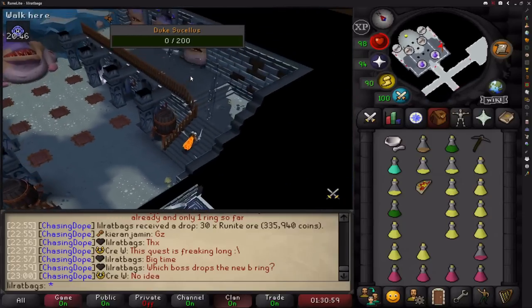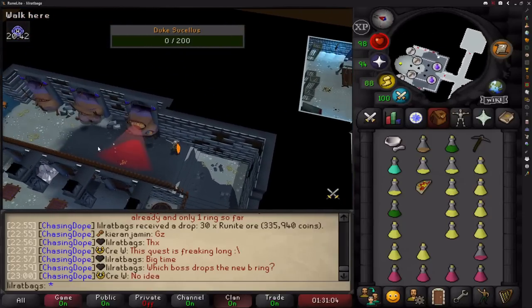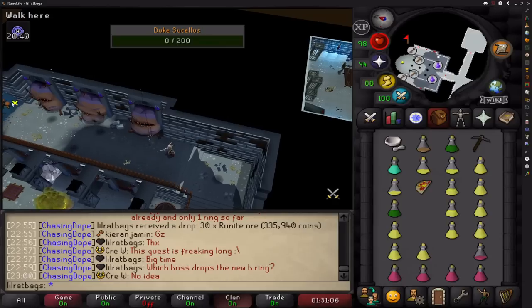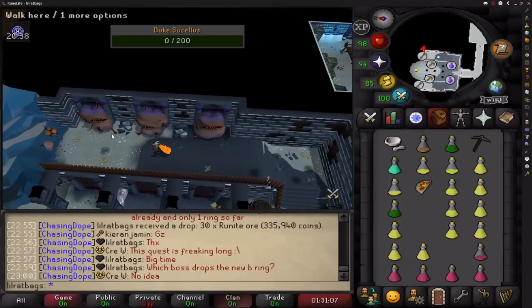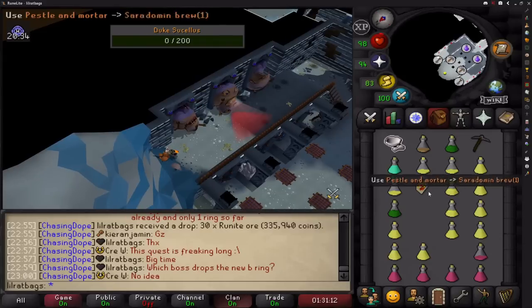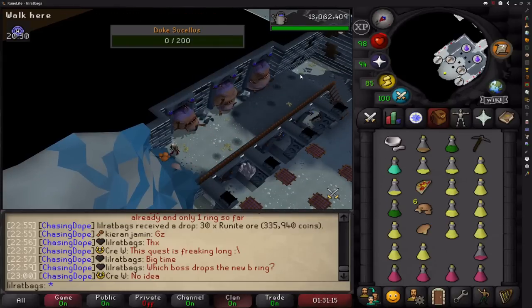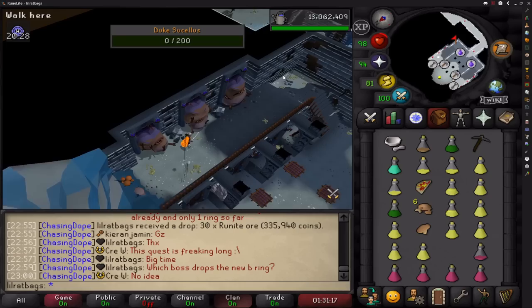When you come in, go up either staircase and be careful not to stand on any of the shadows. Wait before the three faces — they do a large AoE spell that you want to avoid. Wait and you'll see that all three of them do the AoE spell in a short space of time, and then there's a large gap where you can run through to the other side. Once you get to the other side, pick two mushrooms and then use them on your pestle and mortar.